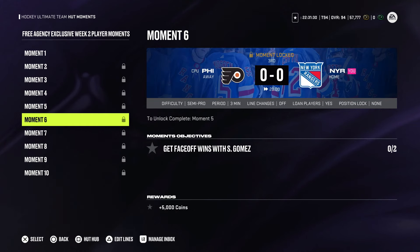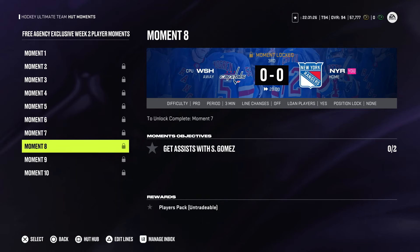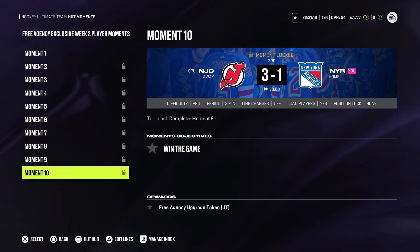Moment number six, you need to win two face-offs. Moment number seven, you need to score two goals. Moment number eight, you need to get two assists. Moment number nine is score three goals on Pro Difficulty in the third period. Moment number ten is win the game on Pro Difficulty — you start out down by two in the third period, so you'll need to make that comeback. Doing that will upgrade Gomez to 92 overall.